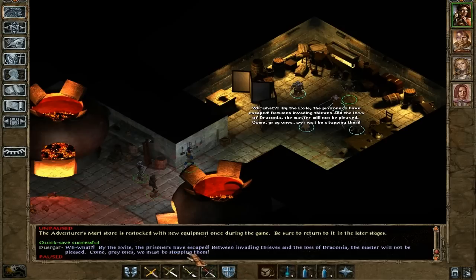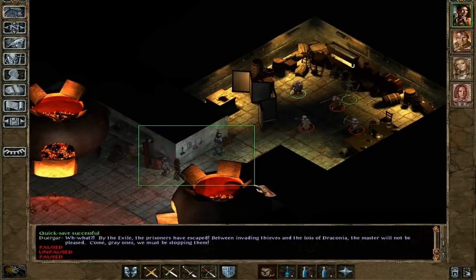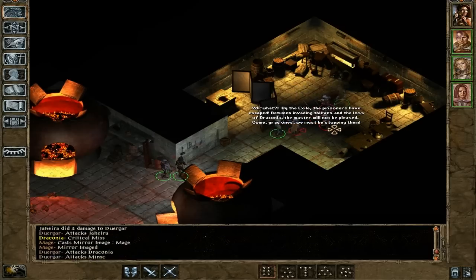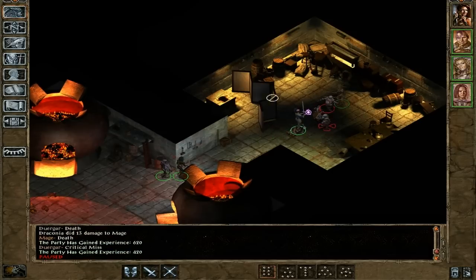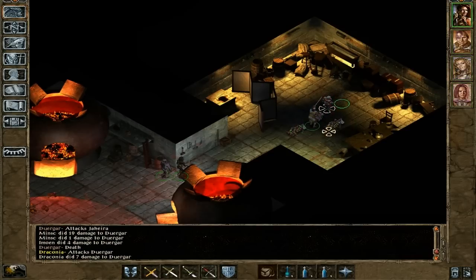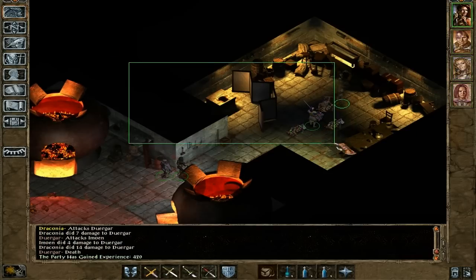In-game dialogue: 'By the exile, the prisoners have escaped! Between invading thieves and the loss — the master will not be pleased. Come, Grey Ones, we must be stopping them.' We should be able to kill the mage before he can cast too many spells. Not sure why he didn't cast anything, but he's dead anyway, so there's no possibility for him to cast anything at all — other than he cast death on himself.